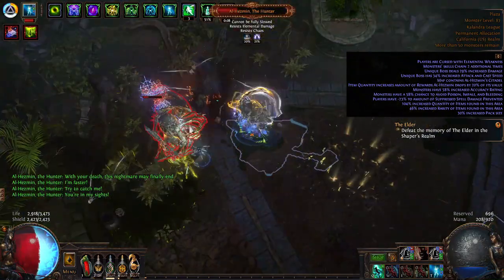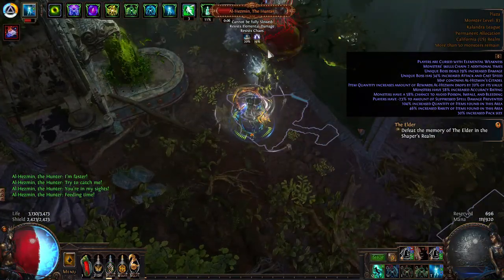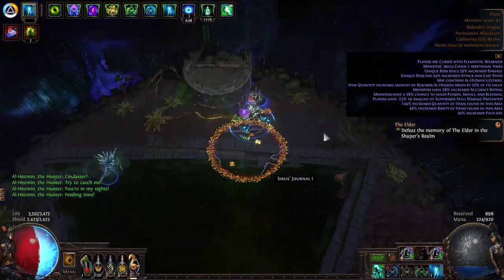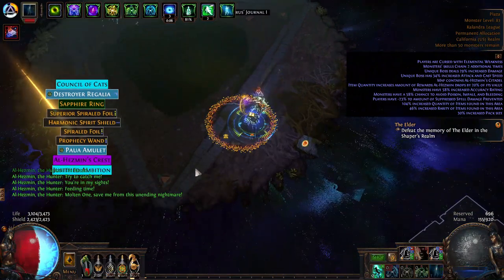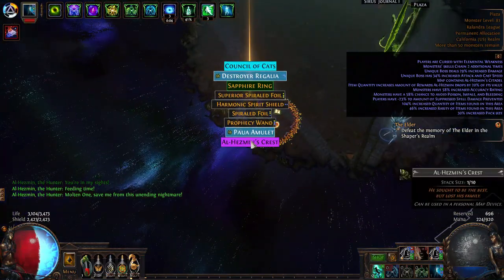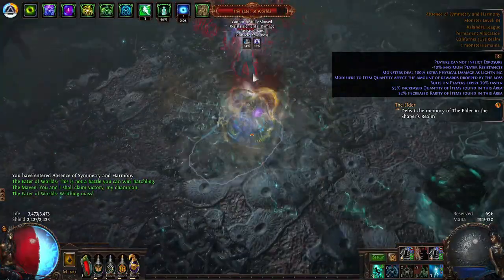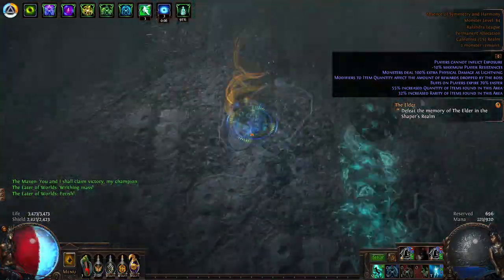On mini-bosses like Al Hesman, as you can see it goes pretty well. You'll see there's a lot of mods on this map — it is a Tier 16. Tier 16 map bosses generally melt like nothing. Al Hesman and the like, Eradicator and so on — mini-bosses — not bad at all. Minotaur, back in the old days used to be tough. Not so bad with this build.